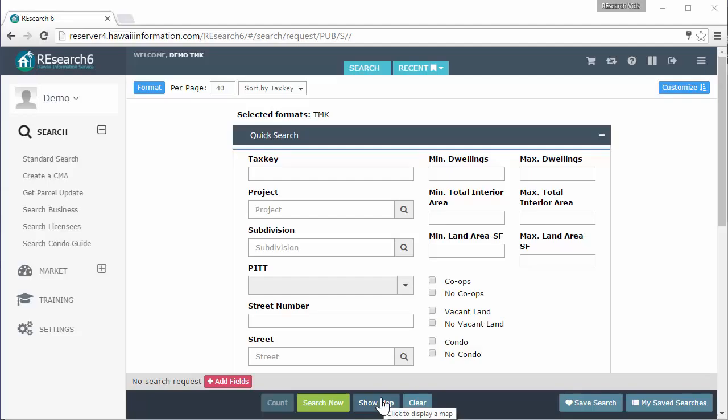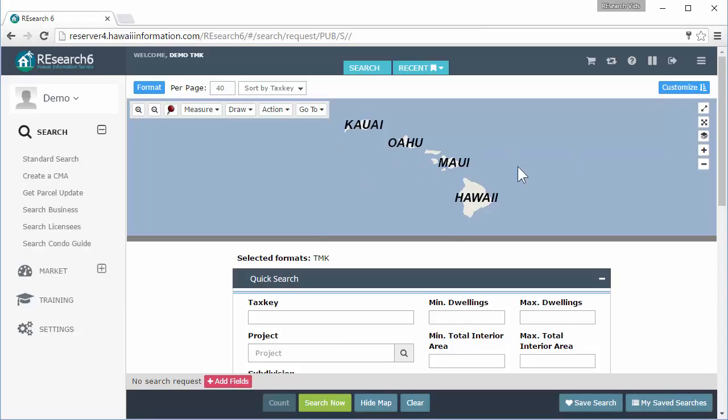So, 'Show Map' — let's click on that. By default we put your map on the top here. We do have settings that I'll show you later that you can use to move the map to different areas — maybe if you want it on the side. But by default your map is going to be up here. I have no search parameters, so this is why the map is just showing the whole state. Let's go ahead and enter in a parameter or a tax key and hit 'Search Now.'